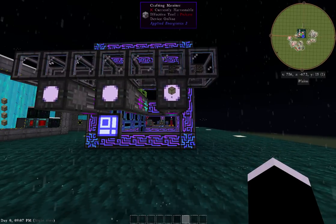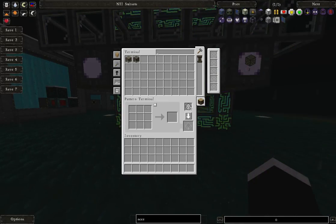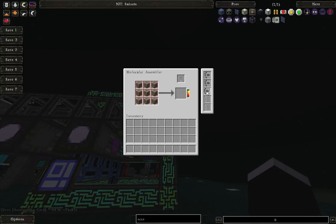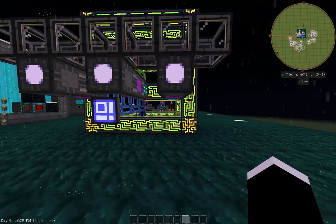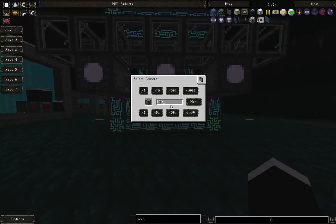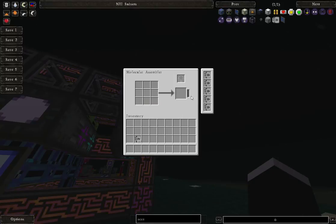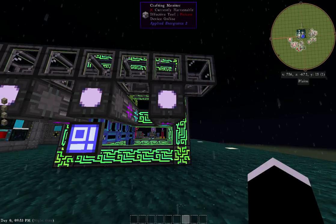If I wanted to speed this process up, I can grab some accelerator cards. Go into the assembler and plug them in — see how fast that makes it now. Let's make a hundred compressed cobblestone and look at how fast it's going, just blipping through: boom boom boom boom boom. That's how you speed your system up for crafting.